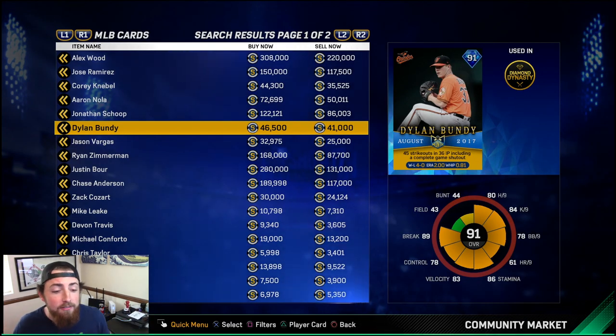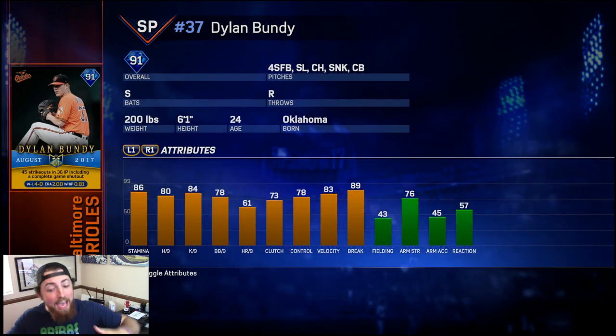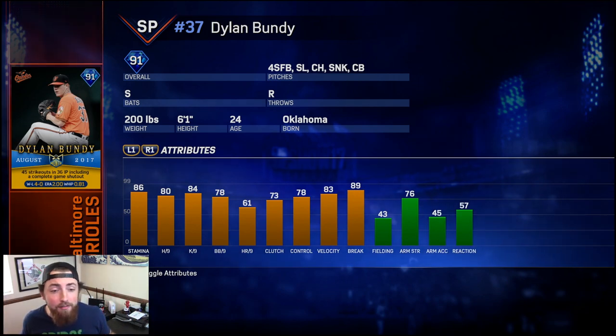Another one that everyone wants is the Dylan Bundy card — 91 overall starting pitcher for the Orioles. He's got a 4-seam fastball, slider, change-up, sinker, and a curveball. Honestly, this isn't a bad card. There's really not a lot of good starting pitching in MLB The Show 17, so this is actually a pretty solid card.